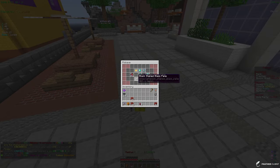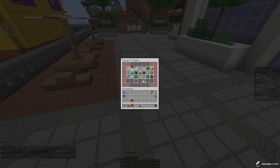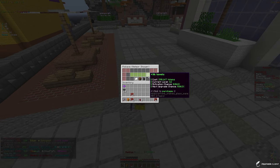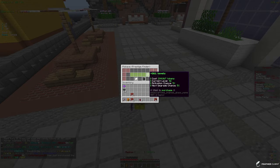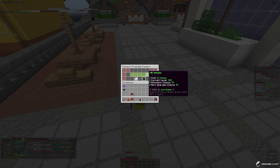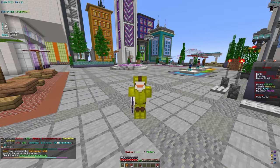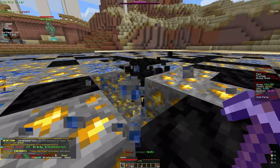Let's go ahead and look at some other enchants we can use. We basically have the full row almost maxed out. For meteor shower we can get 36 levels. I actually want to go ahead and apply some to prestige finder, so let's put all my tokens into the prestige finder enchant.